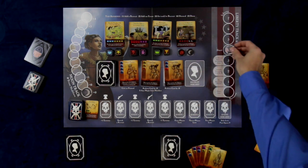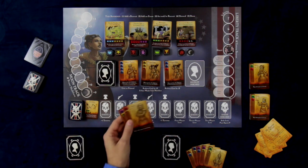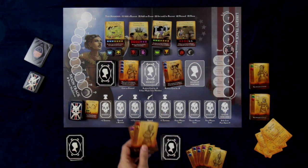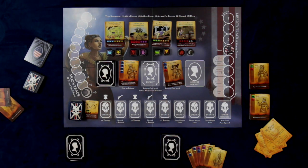This one will reduce the cost by one automatically, unless the Liberty track has moved into certain spots. If it's here, no effects will reduce the cost. Here, you'll actually increase the cost by one. And if it gets here, you can't recruit at all. Once you recruit a card — say I spend two cards with a combined value of two — it goes to the top of your draw pile. The two cards used to pay are actually lost forever, removed from the game.